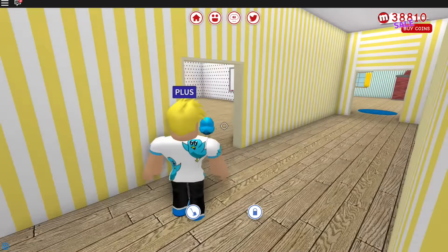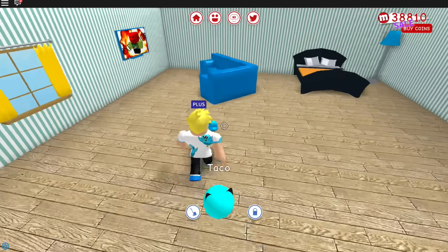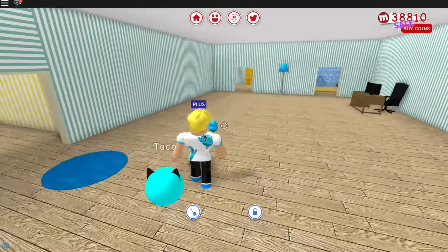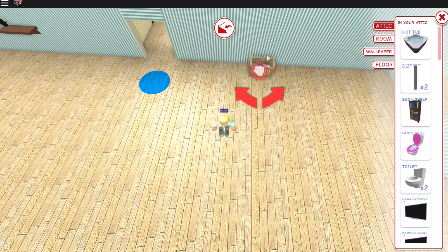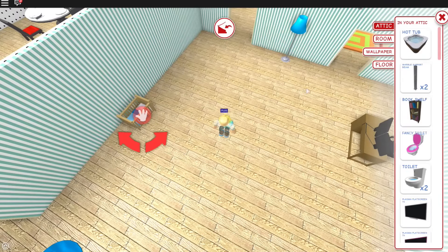Hey Taco! Where do I want to put the crib? I guess I'll put the crib in here since this is like my room. There's a TV too. Taco, we're gonna get you a baby friend today! So let's go and put down my crib that I just bought. I forgot about the hot tub! Where is my crib? Here we go — there's the crib. So we'll have to go pick up a Meep from the hospital a little bit later.